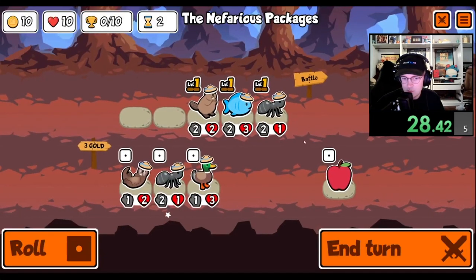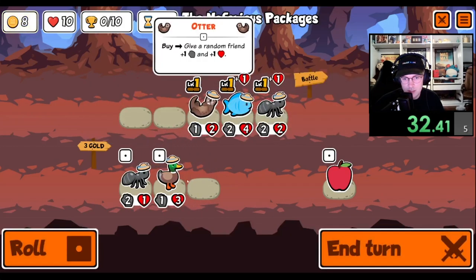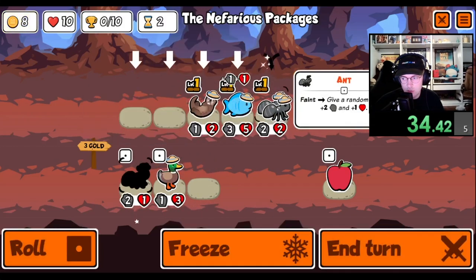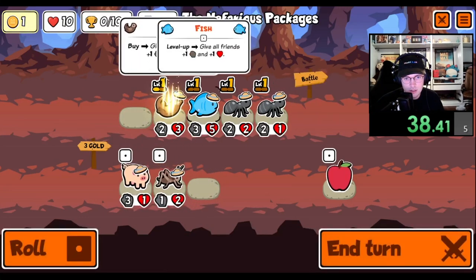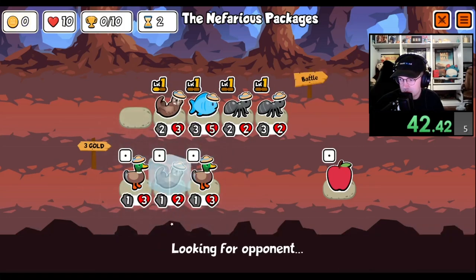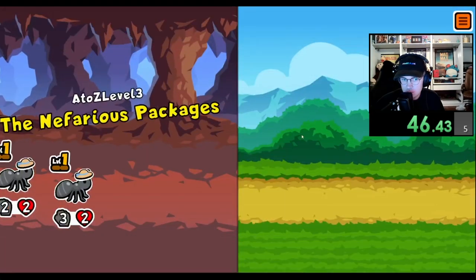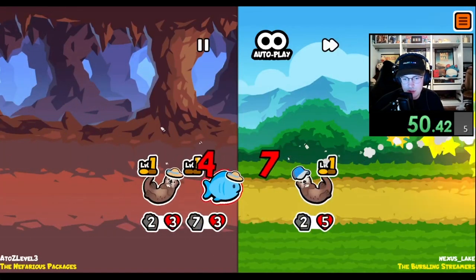Alright, sell there, buy the otter. Throw the weak ant up front - don't think it makes a difference. Hit the left ant, please. We're still good.